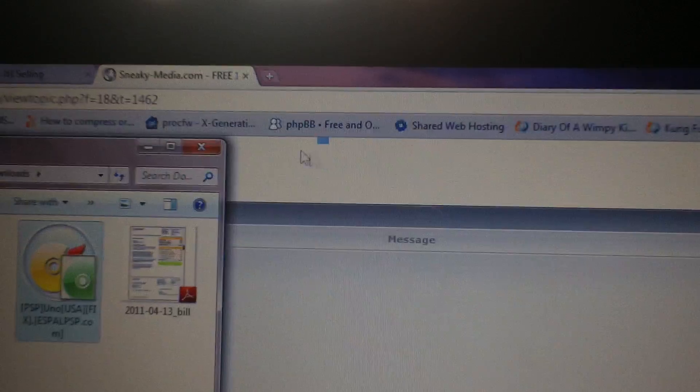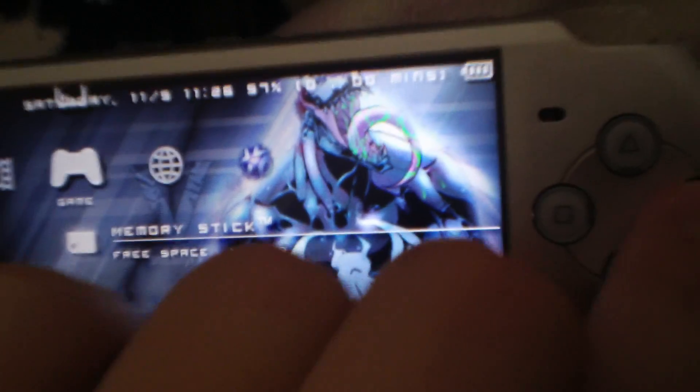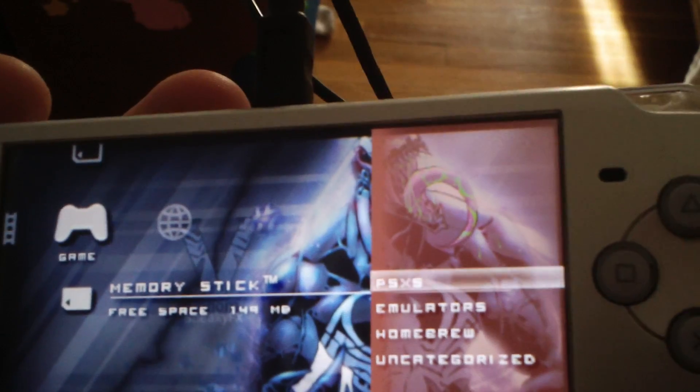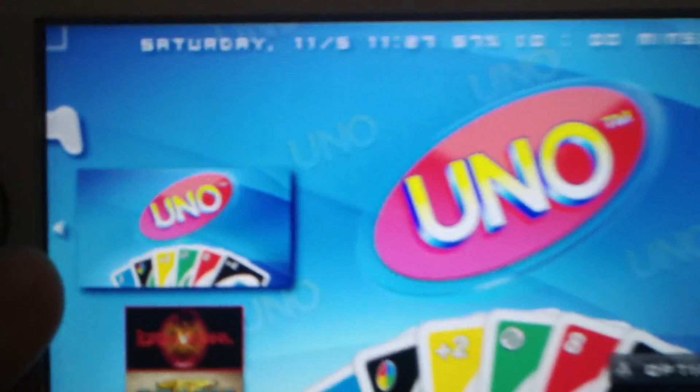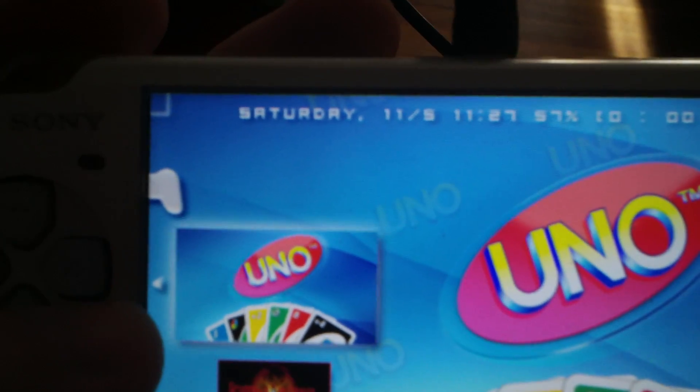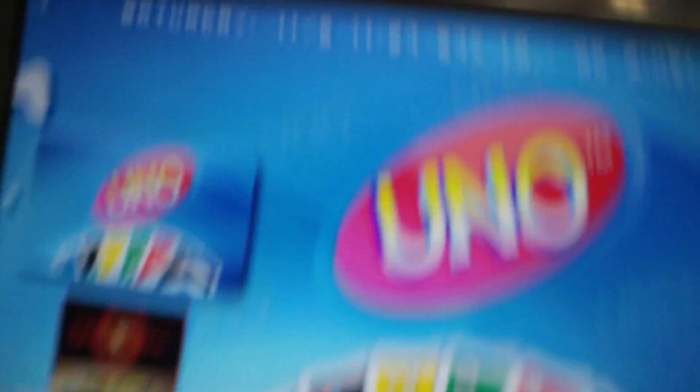You can close that up and disconnect your PSP from the computer. Then go over to the game section on your PSP. I have Game Categories Light, so all my stuff is categorized. Anything that's in the ISO folder will be in the uncategorized section. There it is — my Uno ISO.